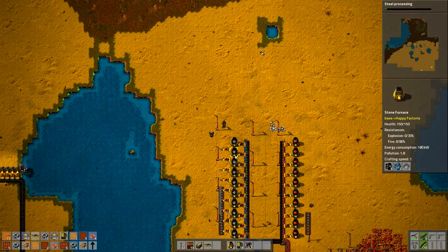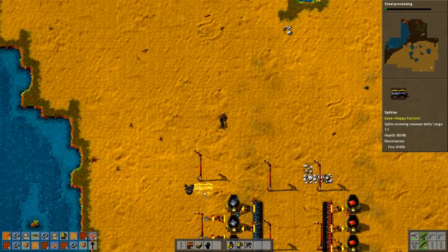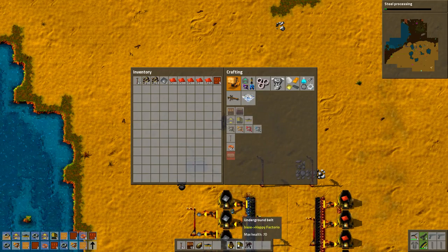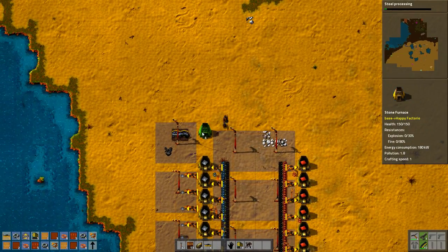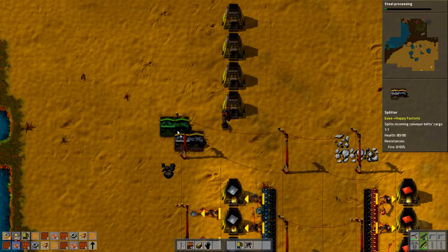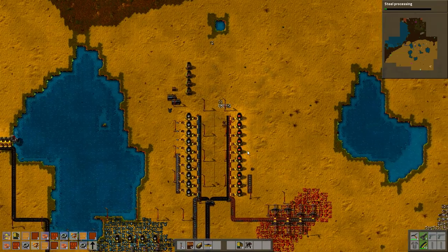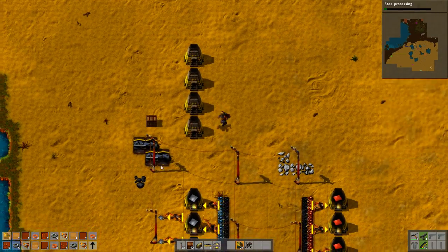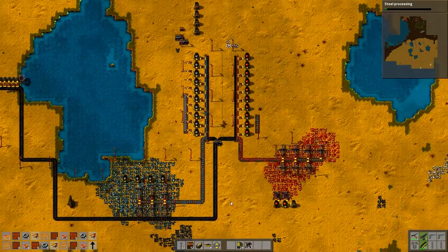I would like to have steel processing and I would like to have some gears. What I need to do is put a splitter at the end of this line, and maybe a second splitter. What I want to do is — okay that's fine. Here's the plan: some of the iron is going to make steel, some of it is going to make gears, and some of it is going straight to a chest. That's the setup for now, since I'm going to need a lot of gears and a lot of direct iron.